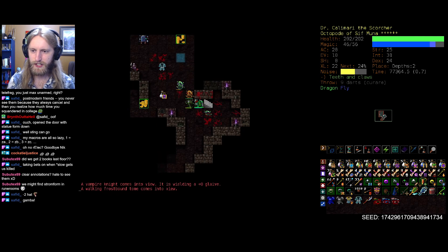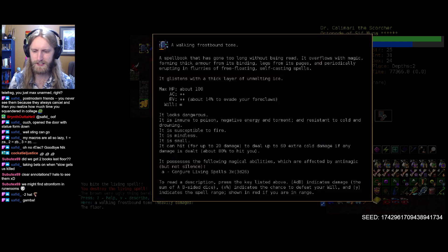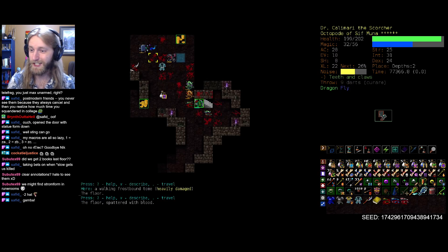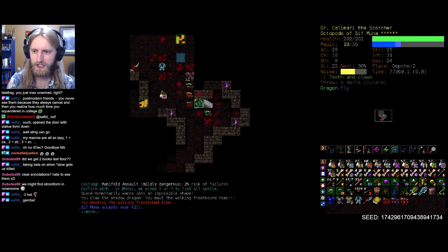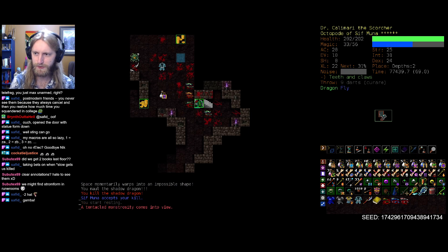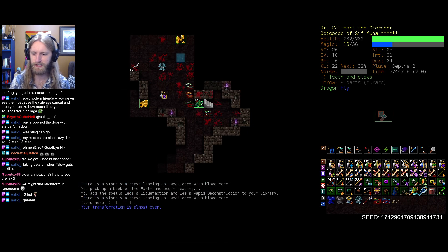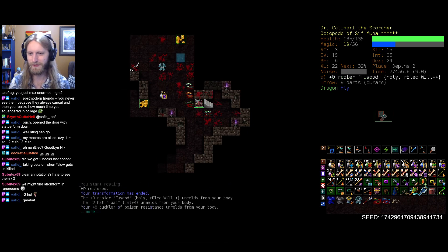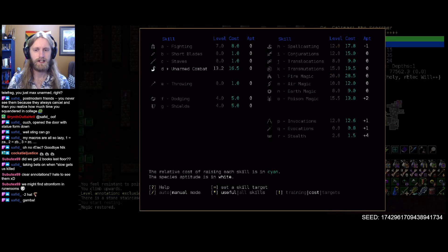That goes just beautifully and we can finish off the rest of these. It's an ice buddy - what do you cast? 3d26, ice blast, look at that. Manifold assault is doing a lot of collateral damage to all those enemies. We got another book from Sif here as well. Still no storm form - we'll get there eventually folks, just hold on. Currently just unarmed combat is the only thing being trained.